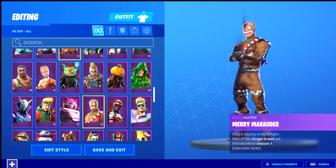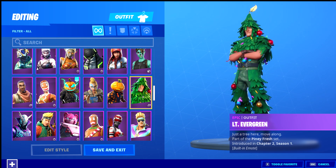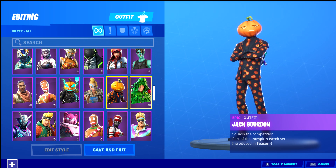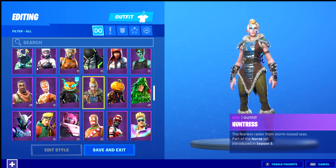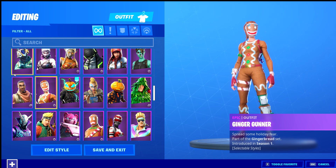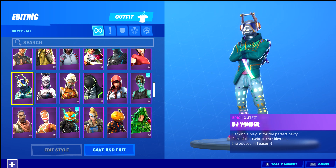Then we got LT Evergreen — the tree skin, which is so cool. If you didn't know, if you click on the tree in Fortnite — if you go onto the tree in the lodge — you actually get this skin. You can open it and get this skin. It's dead cool because it's a free skin, and it has a built-in emote which I'll show later.